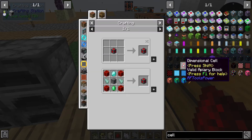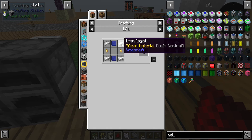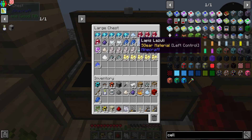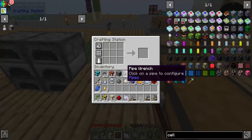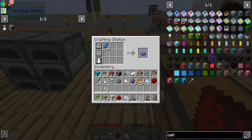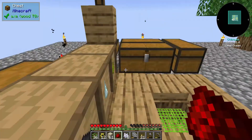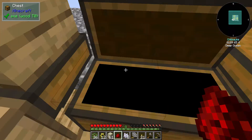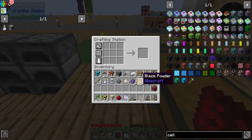So what else do we need? We need the machine frame that requires gold, iron and blue dye, which is totally doable. And there's our frame. I need to make the blue dye - there we go. And then we need a diamond, emerald and two prisma shards. And there you go, there's our dimensional cell.